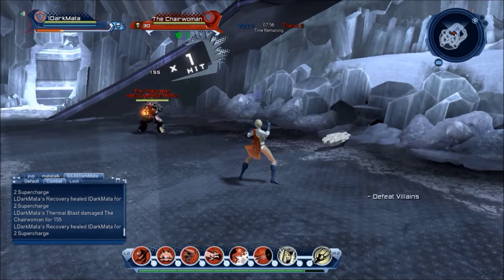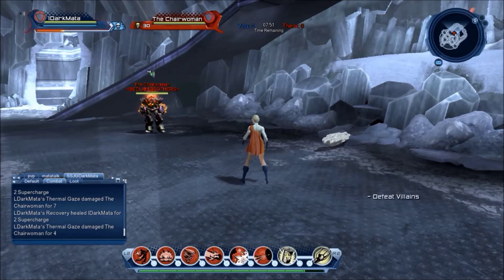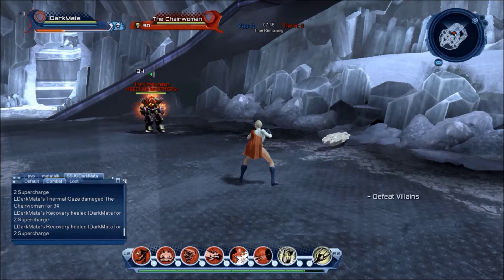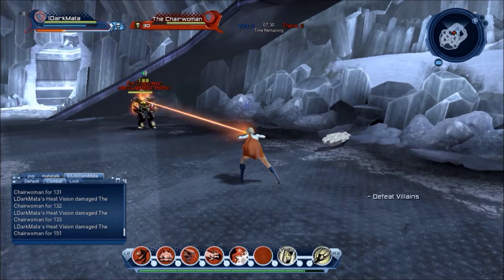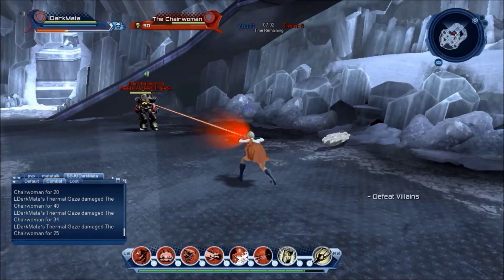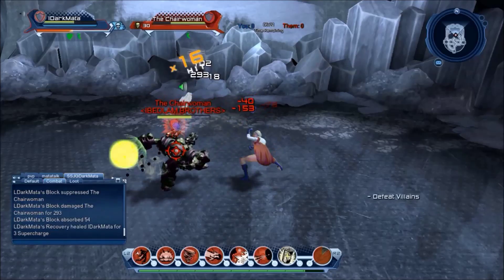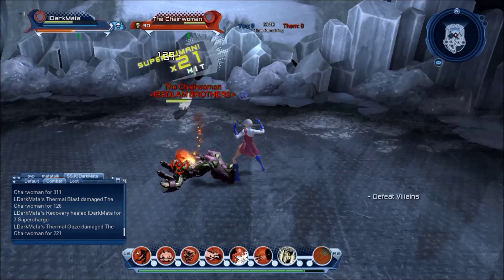Holding it twice in quick succession activates Thermal Gaze, which is apparently a block breaker but more often than not will not block-break a blocking opponent. I have managed to see it work a couple of times in testing, so I know it's possible, but it's a little broken at the moment. Interestingly, it applies a precision-based damage over time, and this move can be stacked with her other damage over time move. Both of these attacks are susceptible to being lunged. It's important to vary between melee and ranged attacks to trick your opponent and win the counter.